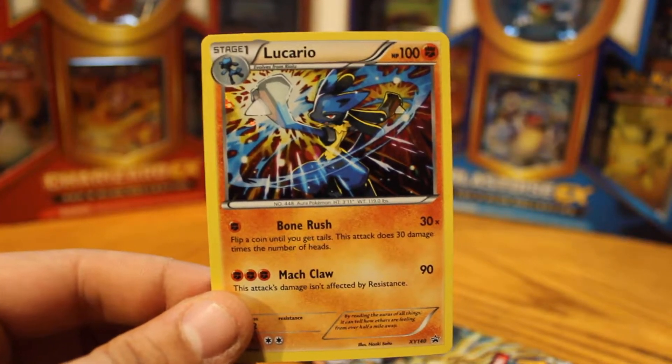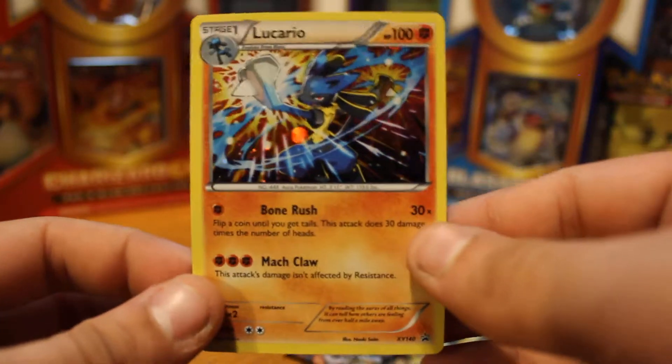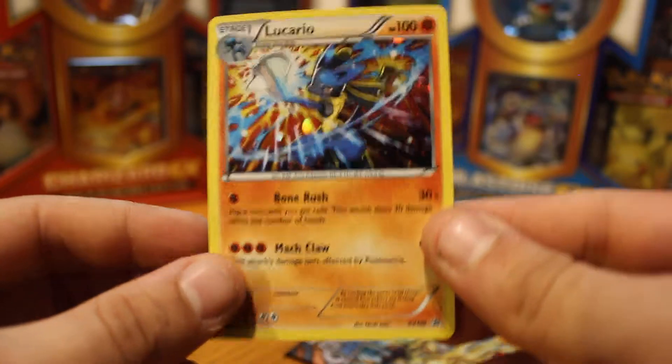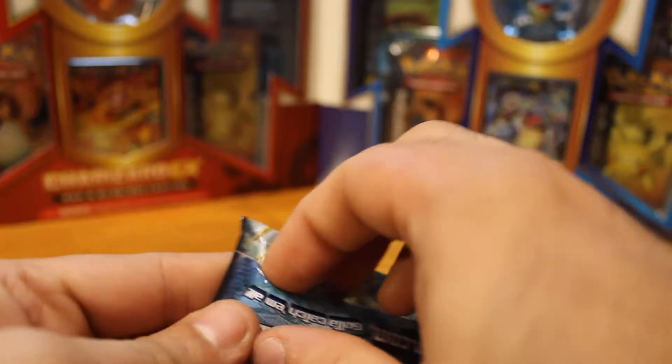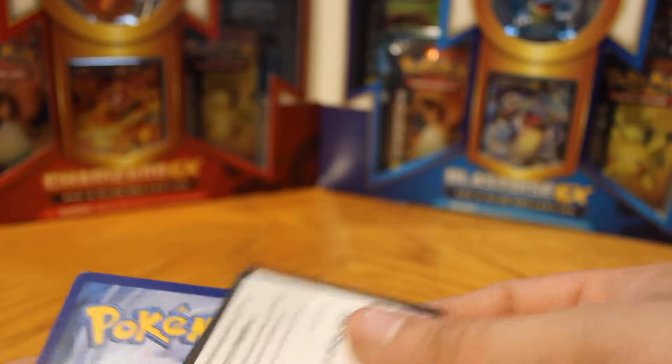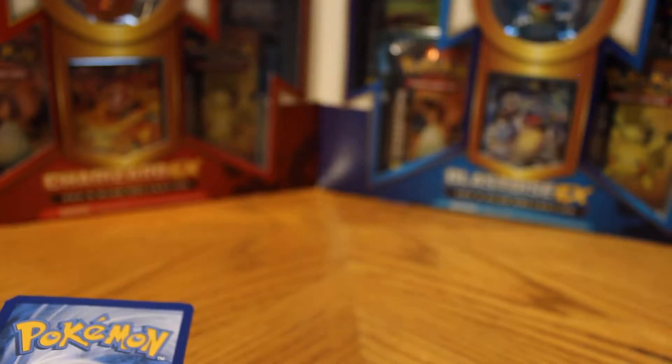Let's take a look at this Lucario. I've seen this around and I like it a lot — the colors on it are just beautiful art. Whoever drew this — Nuki, I don't know how to pronounce that — but you did a great job, excellent job. It also comes with this, and I believe each of these one-pack blisters, if you go to a common store like Walmart or Target, are $4.98. Normal blisters are $4.18 to $4.20, and blister packs run about $12 themselves.